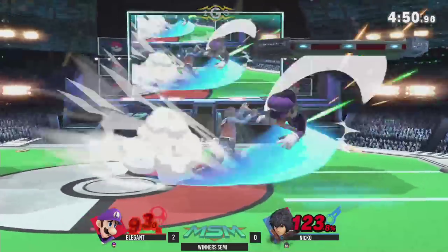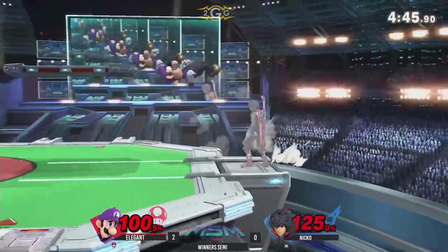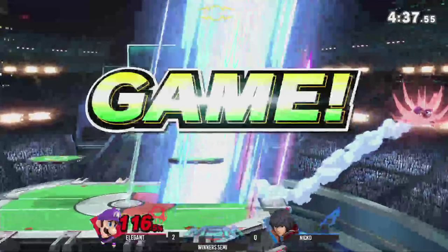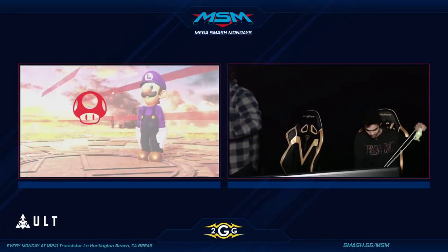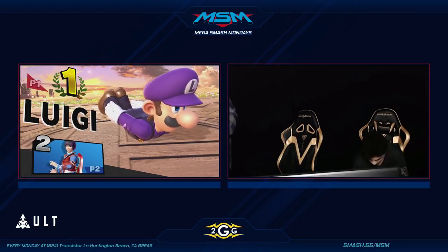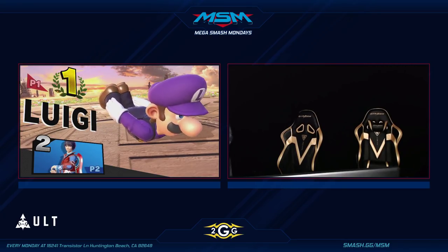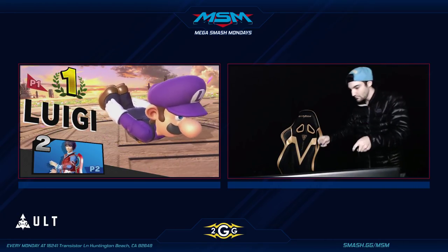He did read the jump getup, but he wasn't fast enough to catch it. I noticed Elegant has not been using the grab as much against Shulk. Makes sense to me — especially in this high-damage range. But with that situation, why are they both dead? Yeah, Elegant survived. But that was Winners bracket, so we still have a living, breathing Nico. Why were they both dead? Yeah, that was kind of tragic. Like the up smash range — God, how far does that reach now?